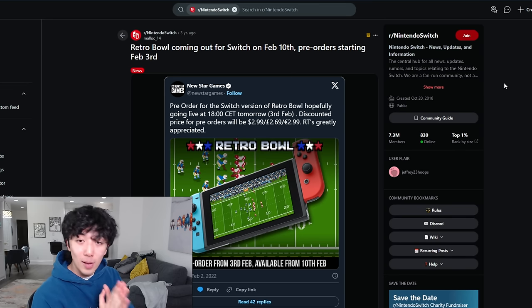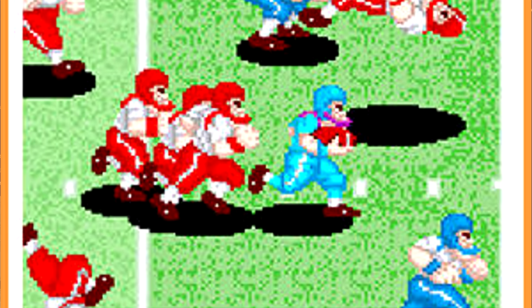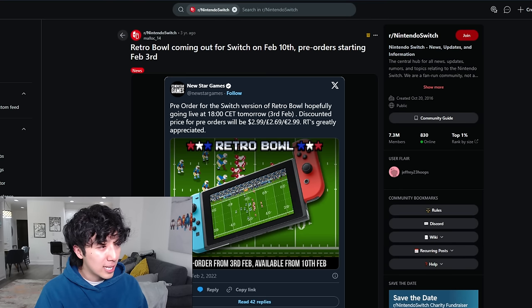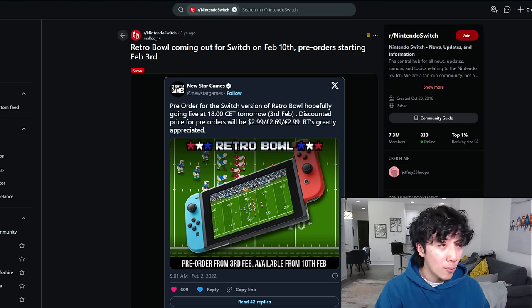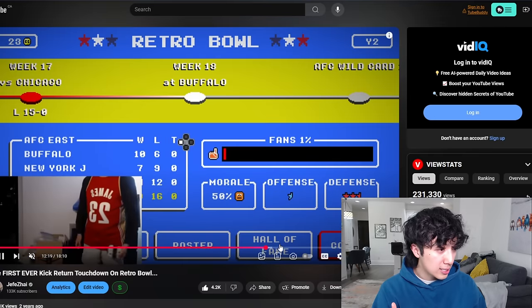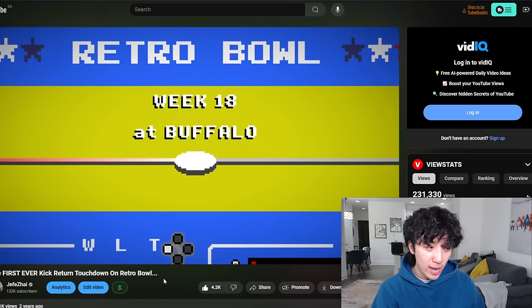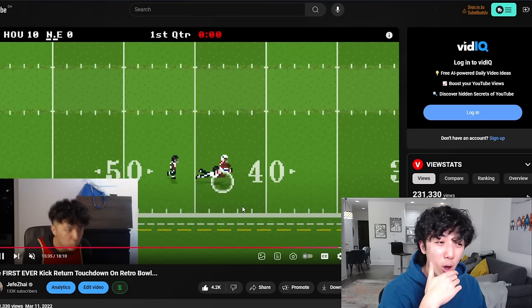Retro Bowl is out on the Nintendo Switch, released on February 10th in honor of Tecmo Bowl, which was originally released on the NES. With this Switch release, they added the kick return for the first time — February 10th, 2022. When kick-off returns first came out, you weren't allowed to select a kick returner. So the first ever kick return touchdown was done by Jeffy Zahai on March 11th, 2022. This must have been extremely hard at the time because you can't select a guy with max speed — it has to be a no-name.